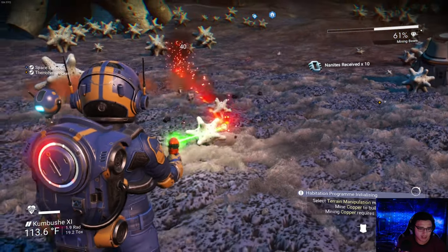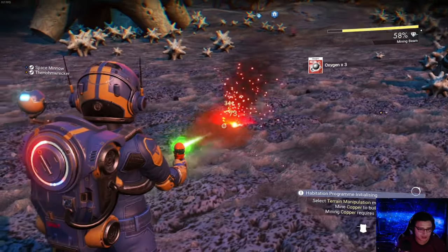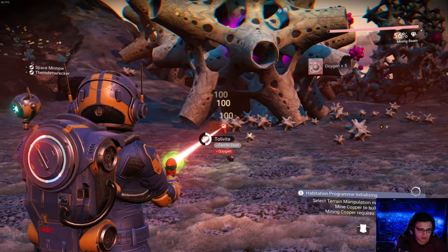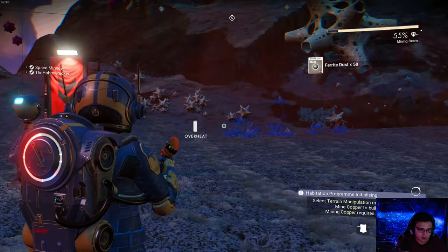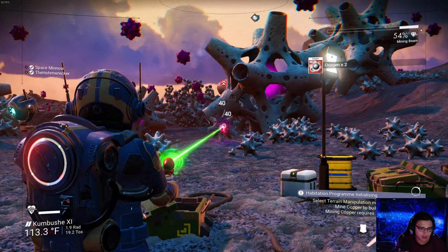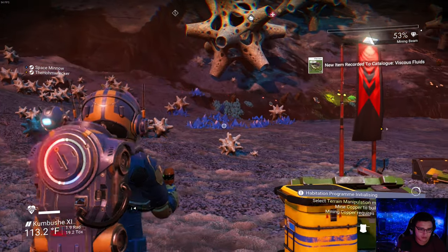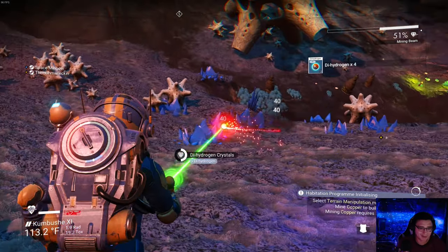At least this planet has a lot of oxygen and it's only 1.9 rads — not nearly as bad as Motel 8. This one will be called... I haven't decided yet. What's better than a Motel 8? Not a lot — actually, a lot. The opposite of a lot.